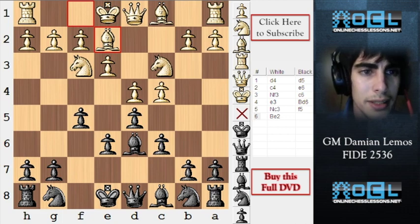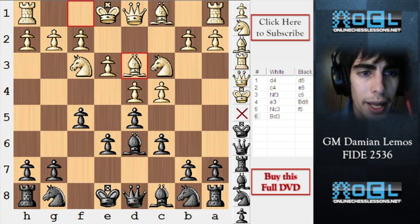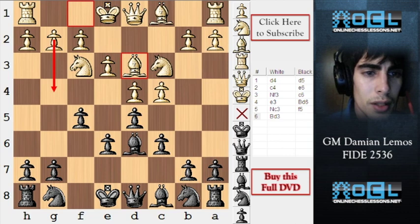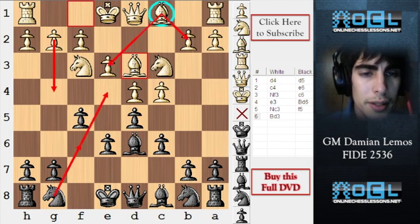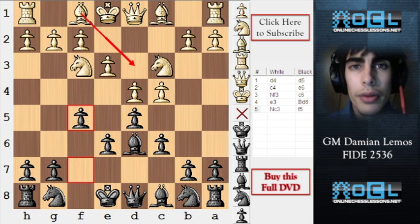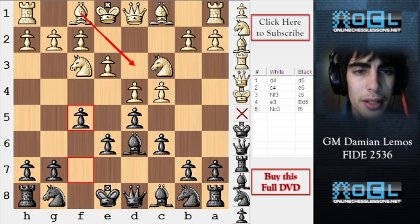Be2 is not a bad move because it's developing, but Bd3 is more aggressive. Depending on the situation, white can consider playing G4. Otherwise this bishop is inside the pawn chain and we're just going to play our moves and have a good position. If white wants to create some activity, Bd3 is more aggressive than Be2.